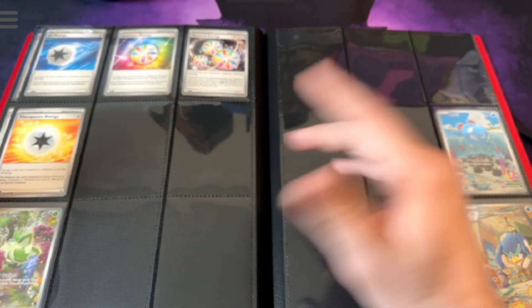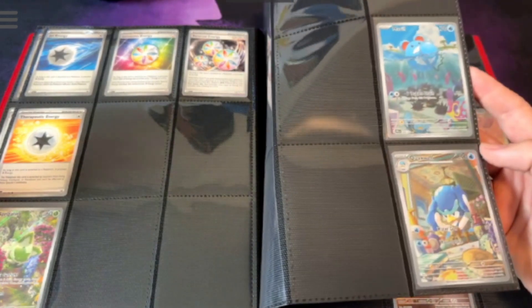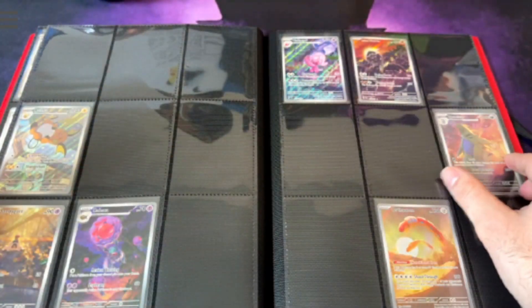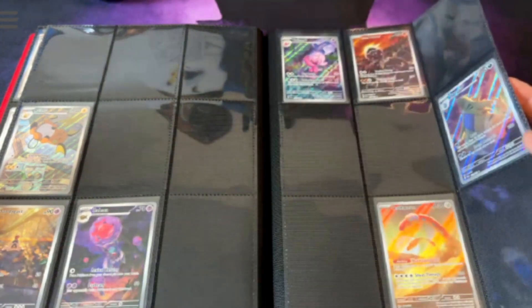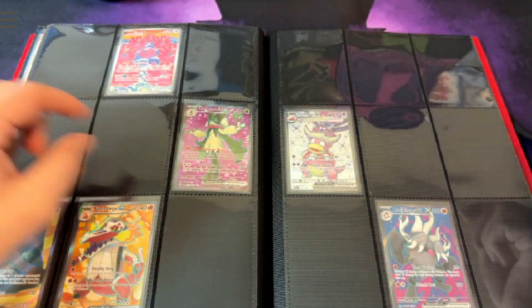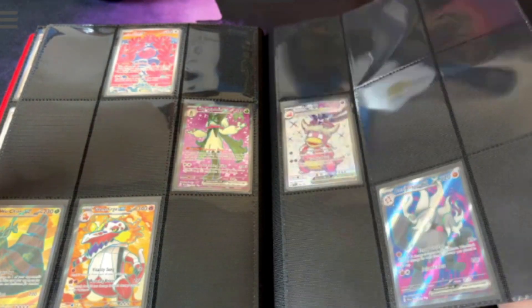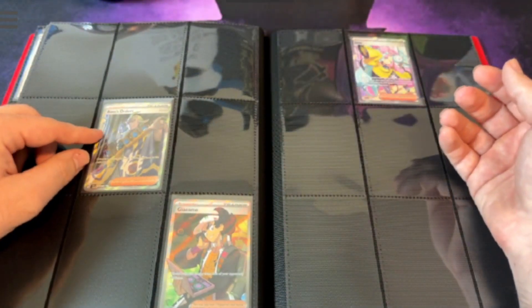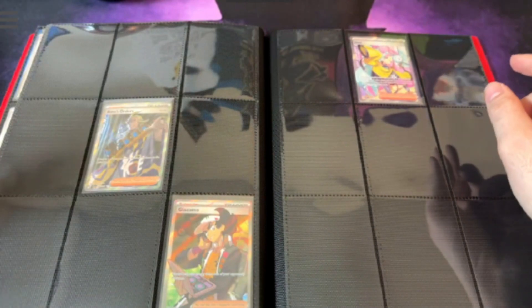But these full arts are going to be very difficult for this set. We got more on this page — really nice. My favorite one is probably this Taurus right here. I'm a Taurus fanboy, what can I say? We also got Annihilape — that's my other favorite Pokemon outside of the traditional ones. I'm glad Primeape finally got a new evolution. We got our Boss's Orders, our Iono.